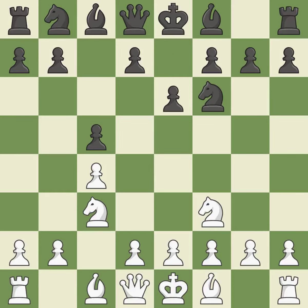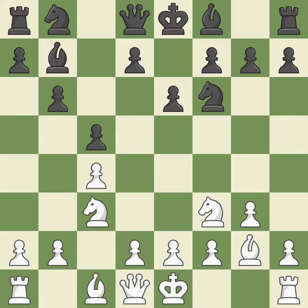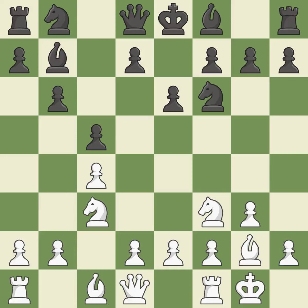e6 allows the f8 bishop to develop and supports the d7-d5 advance. The bishop will be better off as a result — prepared to develop into a functional square. By positioning the bishop on a potent diagonal, this fianchettos the bishop, allowing it to grow and gain flexibility on the long diagonal. Castling gets the king to a safer square out of the center of the board while also developing a rook. Castling kingside tends to be safer because the king is further from the center.